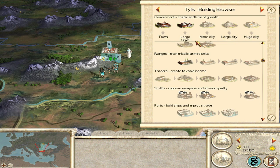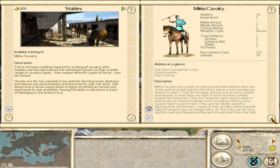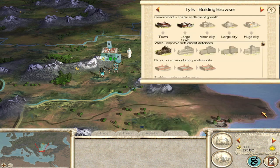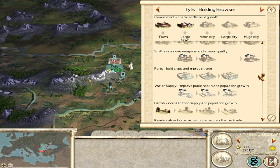Do we get any good cavalry? Militia cavalry - that's a missile unit. We also get Greek cavalry, which is okay, I can live with that. Still, they're not that great. The most interesting thing about Thrace, I think, is their temples.